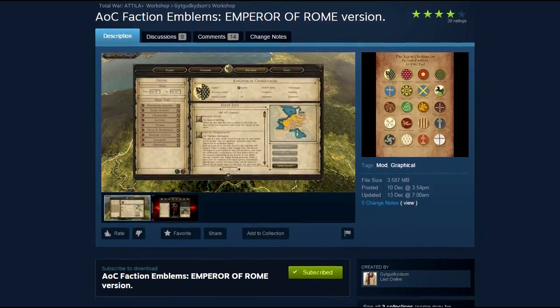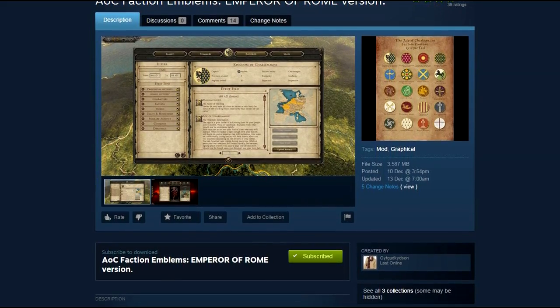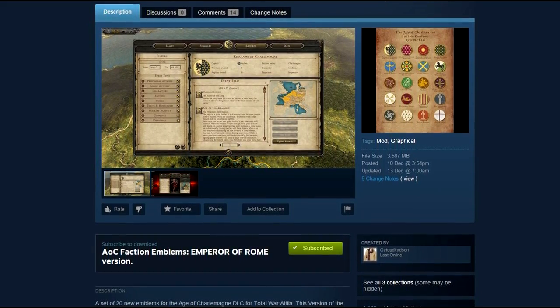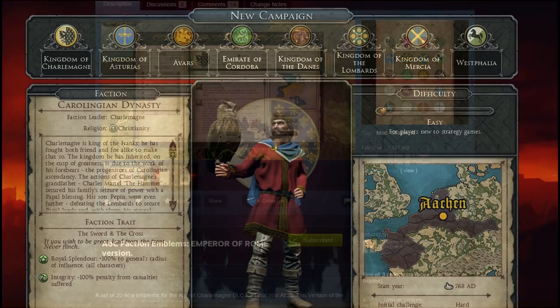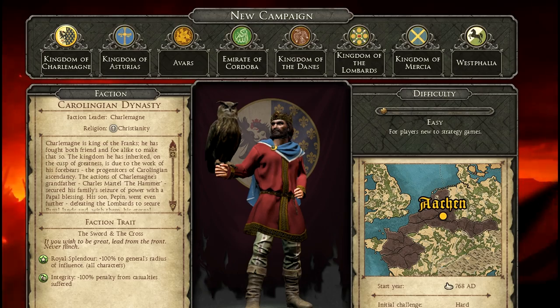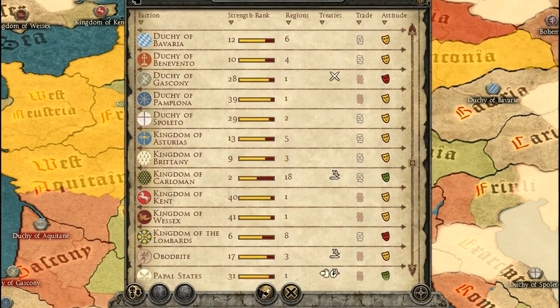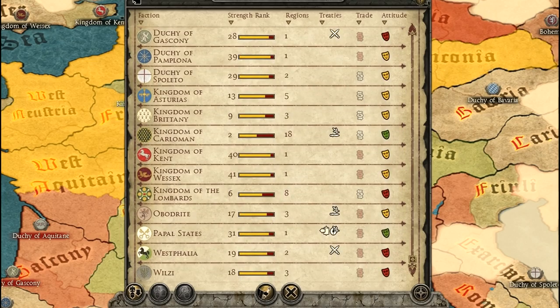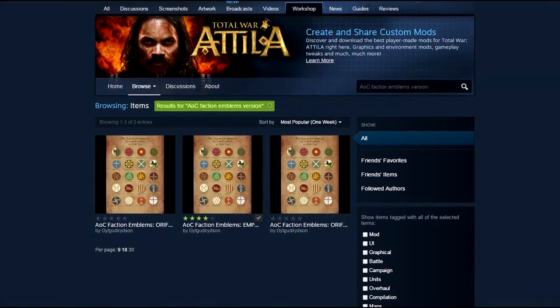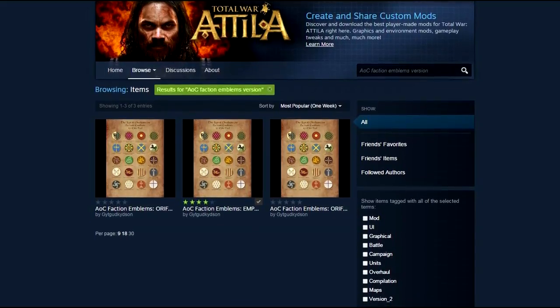Mod number 8 is another cosmetic one — the Age of Charlemagne Faction Amulet mod made by Geetgut Geetzon adds 20 new faction amulets to the campaign. Here you can see the 8 reskinned ones for the major factions, but there are also new ones for some of the minor factions to make it all a bit more historical and immersive. There are a couple of versions which add different amulets to the Kingdom of Charlemagne, so be sure to pick the one you like the most. All links are in the description of course.